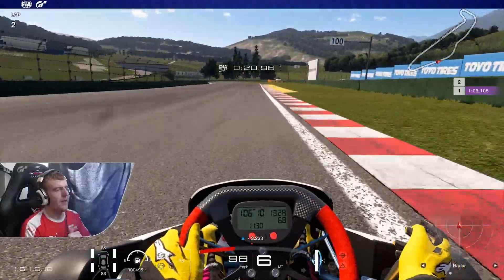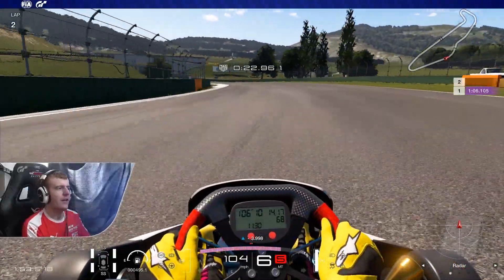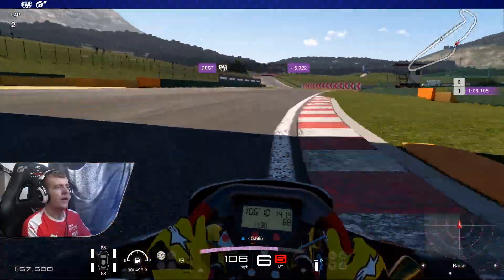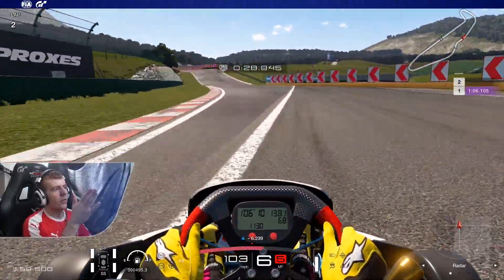This is all flat out. You will be in sixth gear here — just nice and easy. Keep the car as straight as possible. You can use that kerb there. Don't use the sausage on the right. And then happy days all the way up to here.